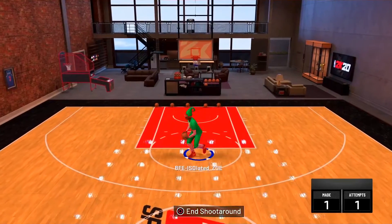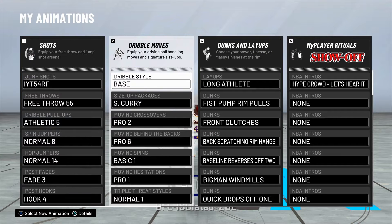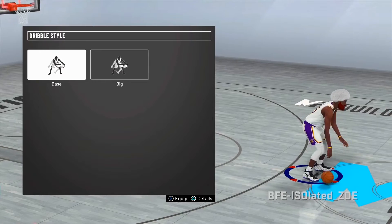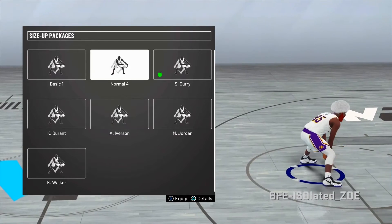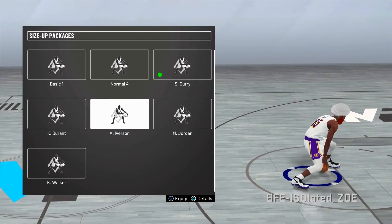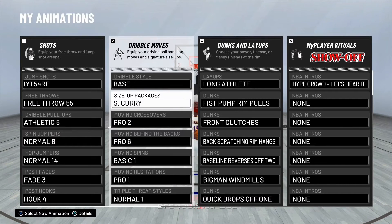Let's jump into these animations. I can shoot those very very consistently. For bass style dribbling there's only two I can get, but this only changes the way it looks so it don't really matter. I use Steph Curry for the size-up package — everybody uses this. Iverson gives you that long cross that looks way better, but this Steph Curry package, I promise you, you can speed boost out of almost every move on it and the side cross looks way better.